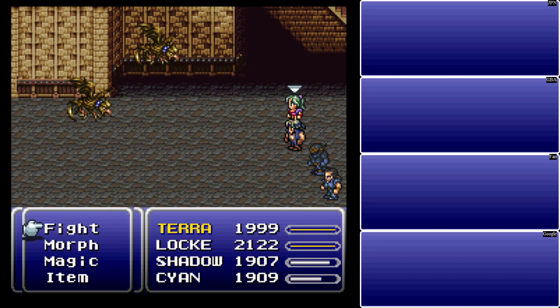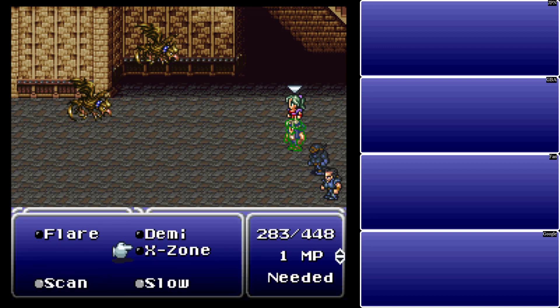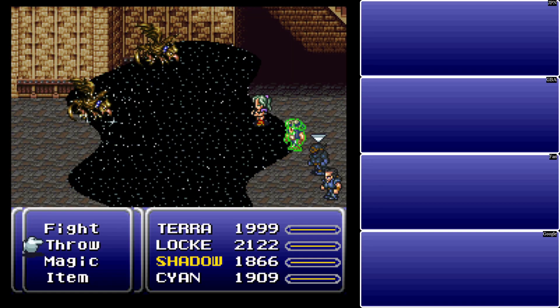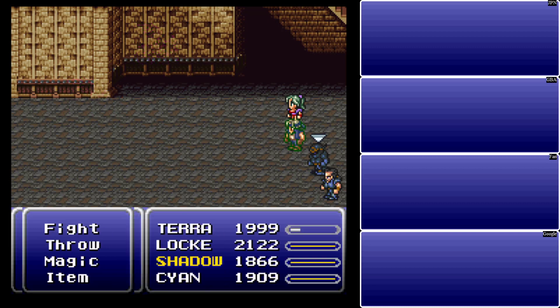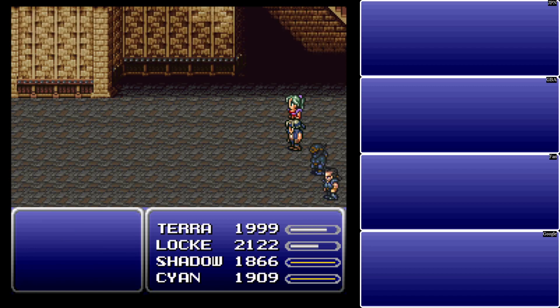We have a new enemy: Vindar. Vindar is level 36, weak to fire. You can steal a Moogle suit from them. They can petrify you. You can also inflict instant death on them, so that's your first way of taking them out. I should probably go over my setup here — that works not very well at all. Well, they're gone. One magic point.